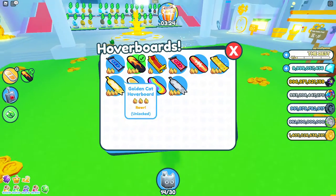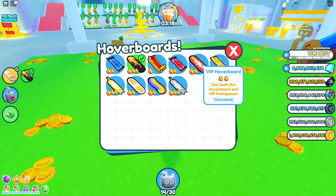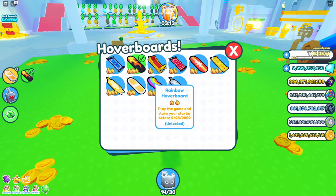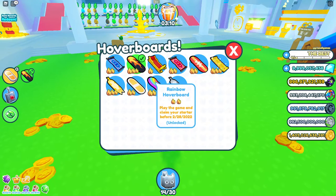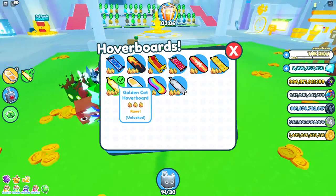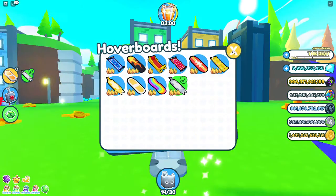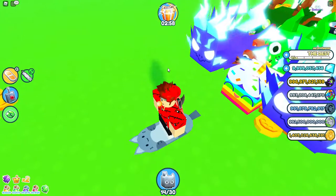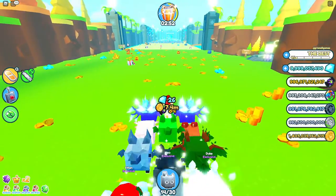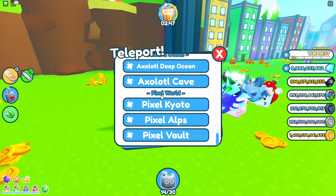We also have every single hoverboard - look, we have the blue flame flying carpet, the flame hoverboard, the sleigh hoverboard, the red flying hoverboard, the VIP hoverboard, the blowing hoverboard, the cat hoverboard, the rainbow hoverboard, and the golden cat hoverboard. Literally look at this guys, we're riding on the golden cat hoverboard. Look, we break a coin and actually got stuff. Teleporting works - right now we go to Pixel World.